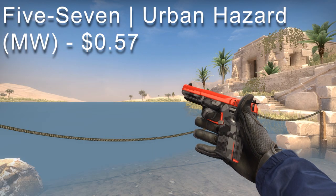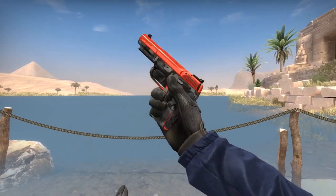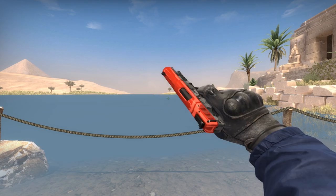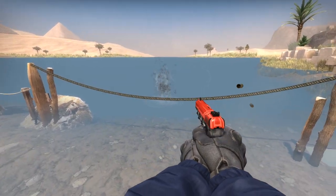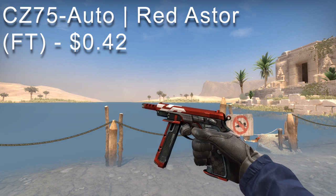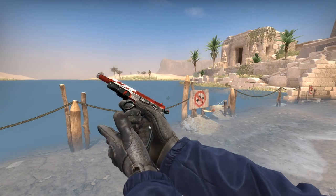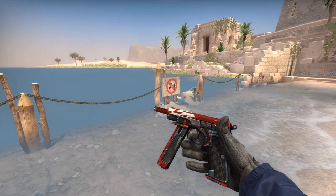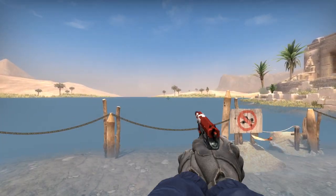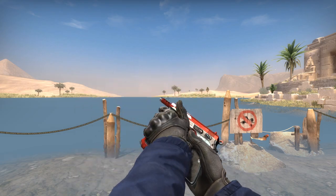The Five-SeveN Urban Hazard in minimal wear condition goes for $0.57. It's been in the game a long time and still looks pretty good — decent at best, but honestly you'll probably use the P250 instead since the P250 is just way better. The CZ75-Auto Red Aster is going for $0.42 — the red is highlighted throughout the skin, which is exactly what the name entails. I would have recommended the Crimson Web but in field tested condition it's just too scratched up.